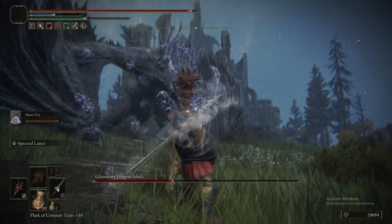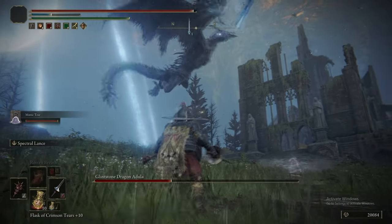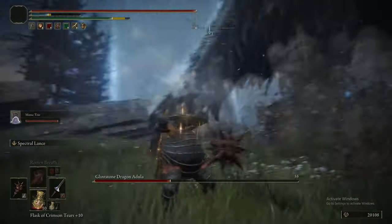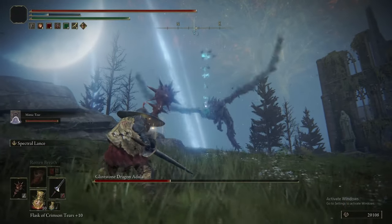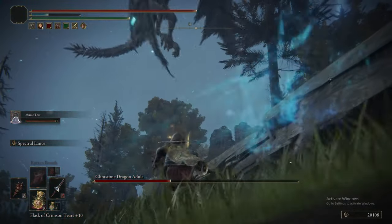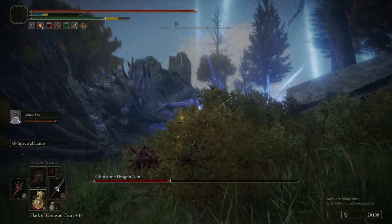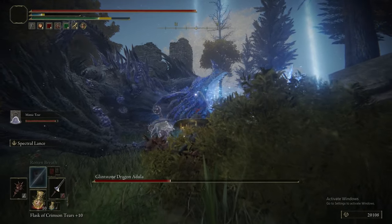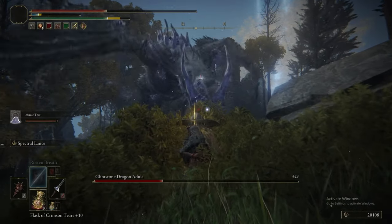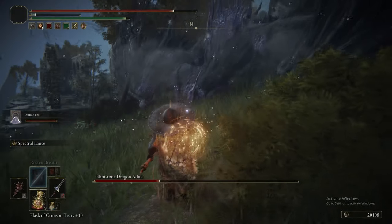Fantastic — up there in one combo, basically. This is to try and mitigate the fact that these things have really wonky animations a lot of the time. Something I should mention about this strategy is we've had the ability to do this since Raya Lucaria. So retroactively, any dragon we've fought up to this point, we should have been doing this method.